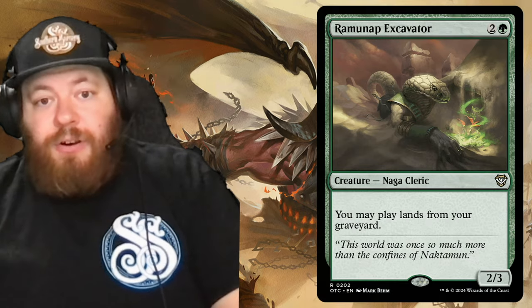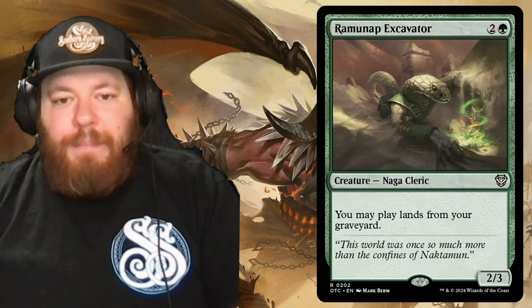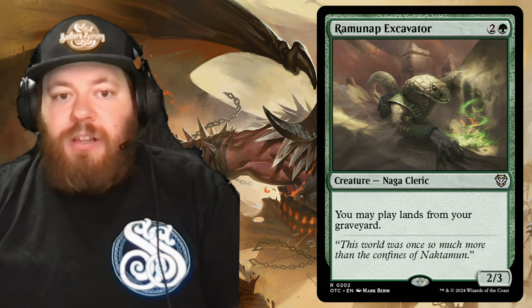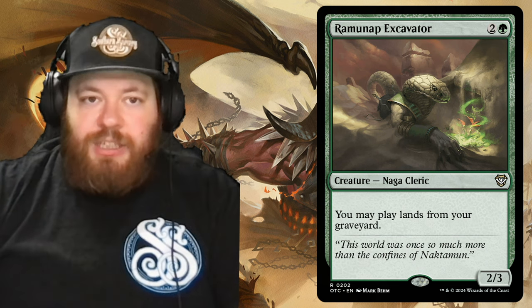From there we have Runemap Excavator — a naga cleric, two and a green. You may play lands from your graveyard. It's great because if someone destroys a land you need, now you have the ability to play those lands from your graveyard.